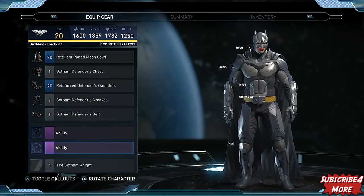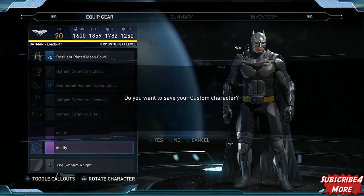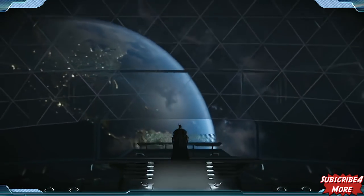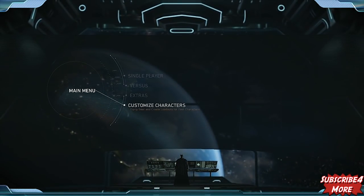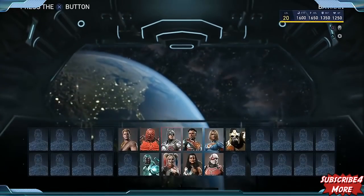Let's go into Batman a little bit. As you'll see, there are five different loadouts, as we talked about earlier. So you can have: this is my zoning Batman, this is my other Batman, this is my 'all the best gear' Batman. You can lay it out based on gameplay, or you can just have different-looking Batmans — if that's what you want to do.